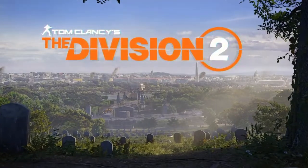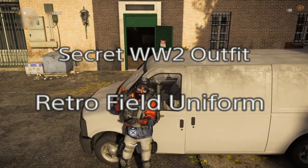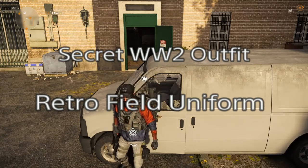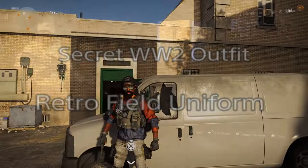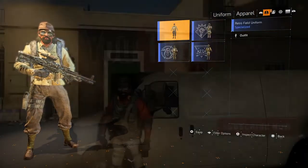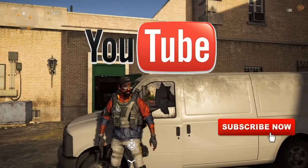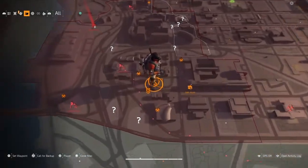Hey, what's up everybody, it's your boy Carpo here back again with another Division 2 video. In today's video we're going to be showing you how you can get your hands on the secret World War 2 outfit called the retro field uniform. If you are new to the channel, don't forget to hit that subscribe button, smash that thumbs up, leave a comment, and stay up to date for more Division 2 videos. Now let's get started.